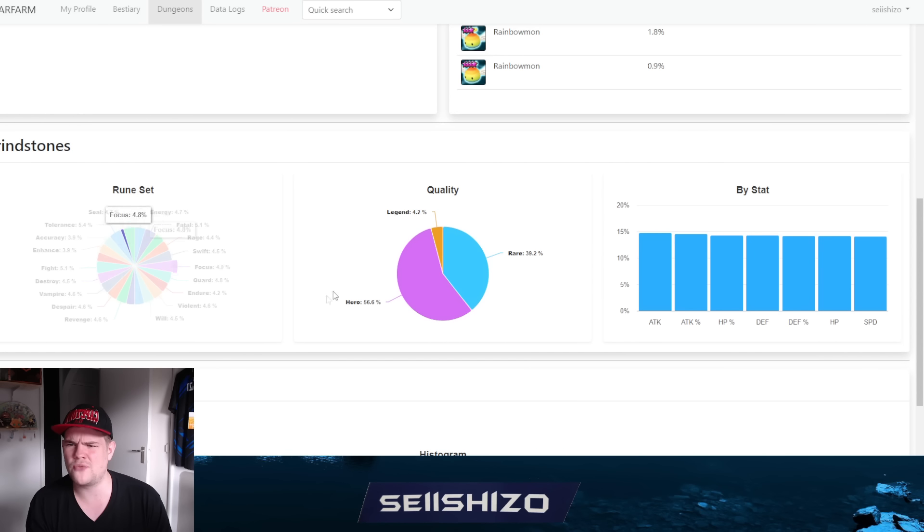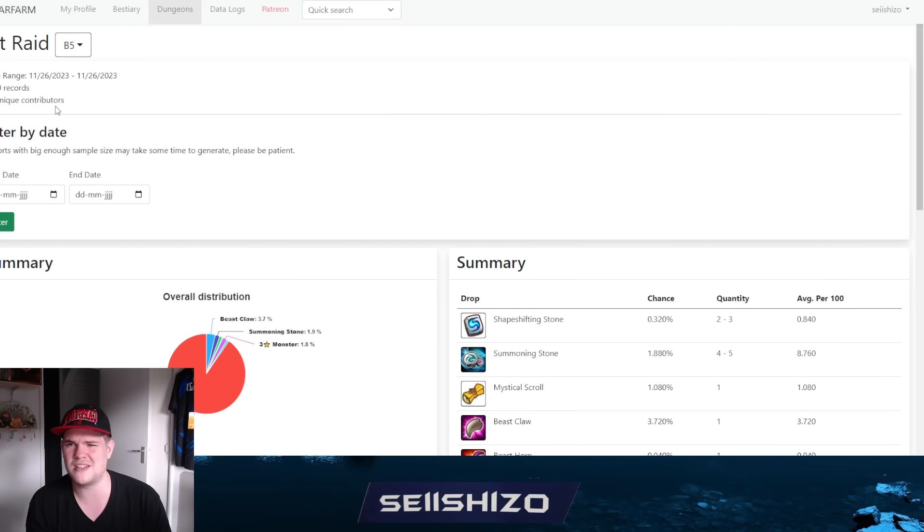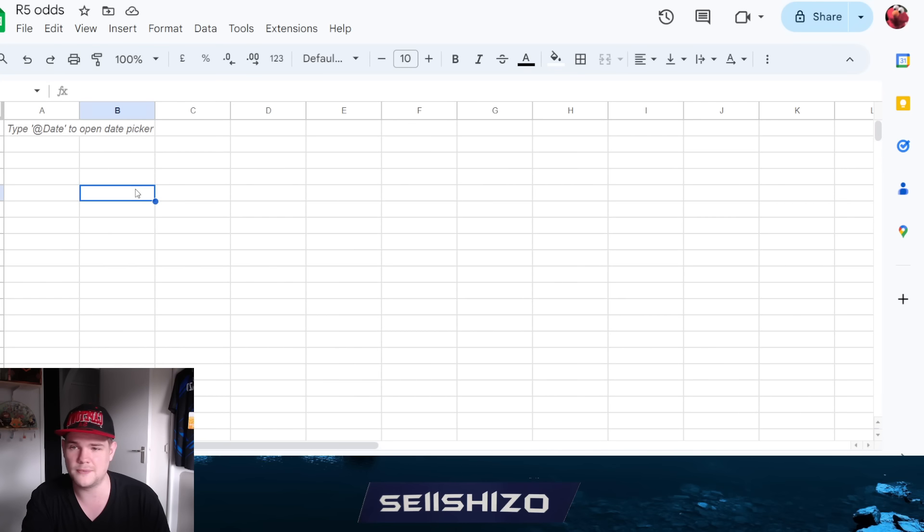After that we're looking for swift in this pool. While everything is about 4.6%, it's odd that some are on 5% and some on 3.9% - accuracy is 3.9%, enhanced is 3.9%, but tolerance is 5.4%. The data has a decent amount of records so it should be somewhat accurate, but the average should be around 4.6%. We'll take 4.6% for swift, then also look at legendary rate of 4.2%, and speed sub-stat probability.